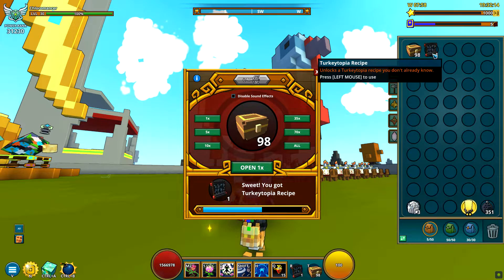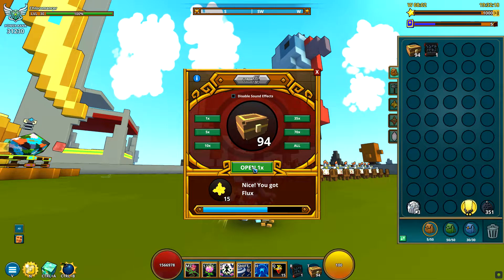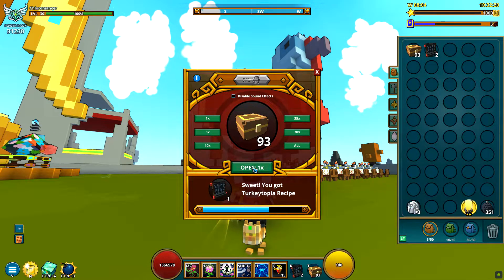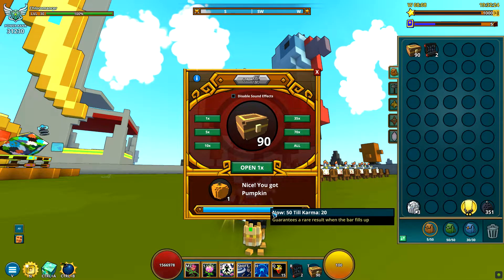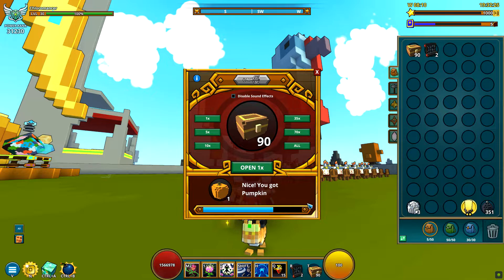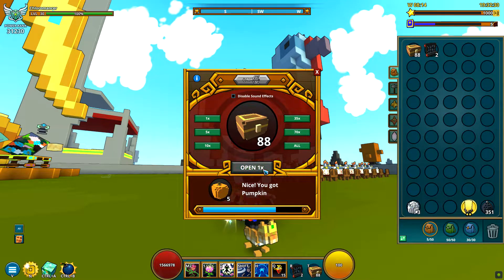I have all the top recipes already. So we can get so much flux as you can see. I got a recipe. I believe I will reach the karma bar twice, so let's see what karma gives. I guess it should give us wings — I hope.